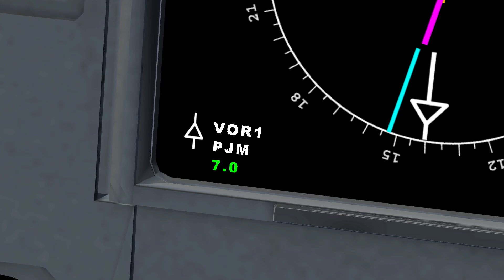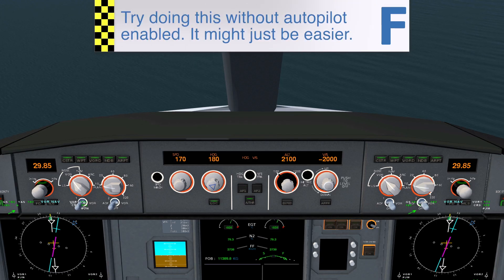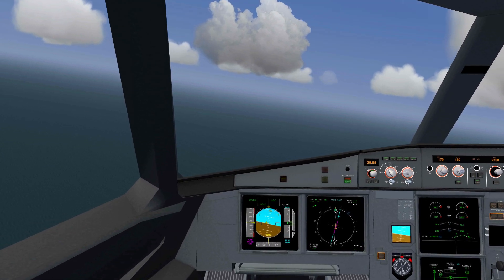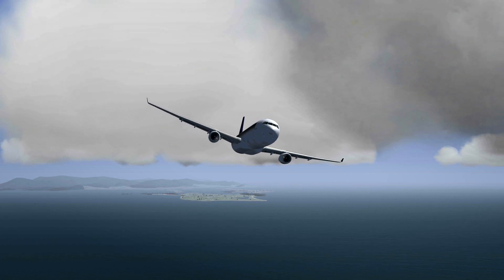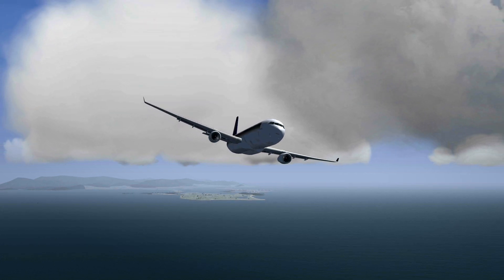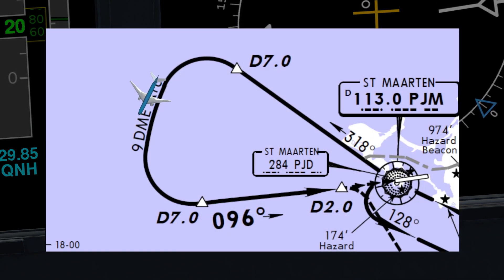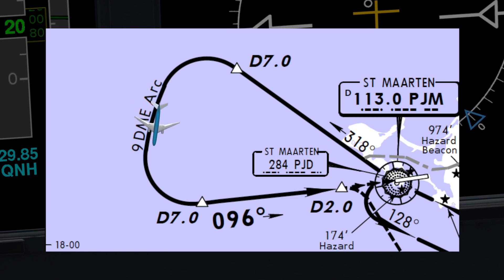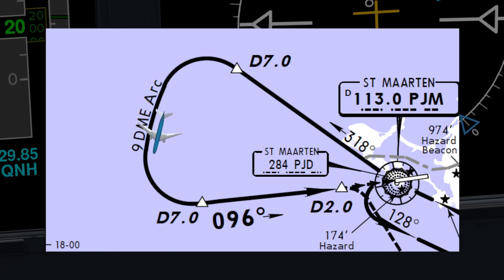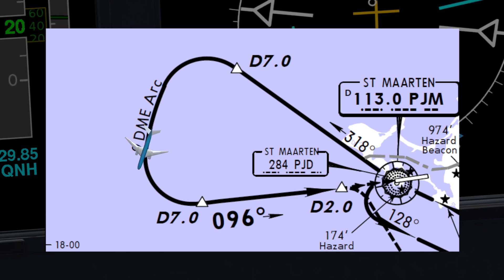We're now about 7 nautical miles away from the DME, so turning the plane about 60 degrees to the left should set us up pretty nicely for the arc. Now this is where it gets difficult. Because this is an arc to the left, if we see the DME indicator go beyond 9 miles, we should turn further left until it starts going back towards 9. If it gets below 9 nautical miles, we should make our turn less steep until it goes back to 9.